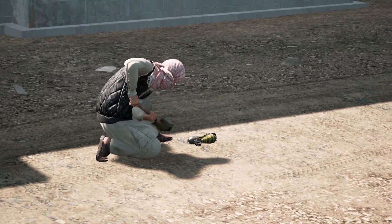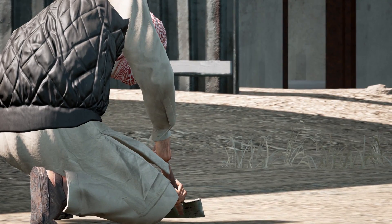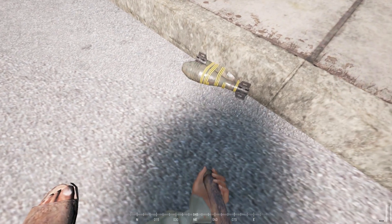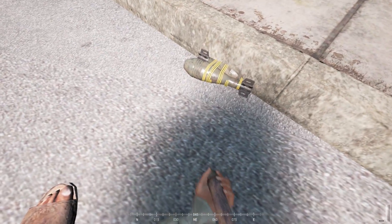If you wish to conceal your IED, you can use your shovel to bury it. Unshoveling the IED will destroy the IED without detonating it. This is useful if you happen to stumble upon an enemy IED and wish to clear it before friendly vehicles are damaged by it.